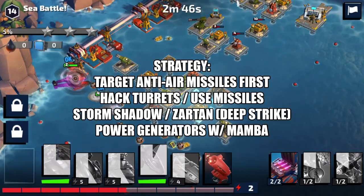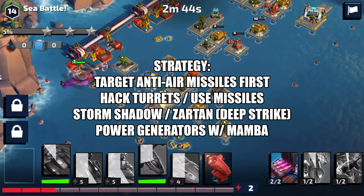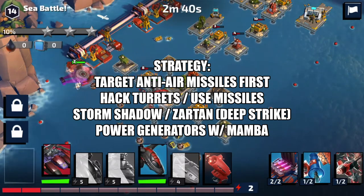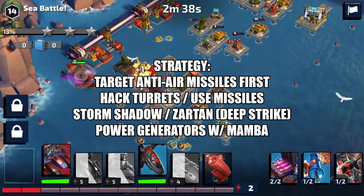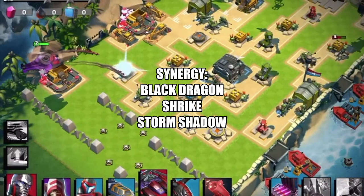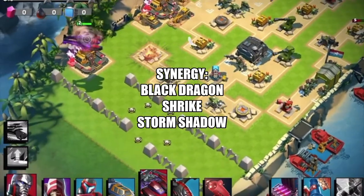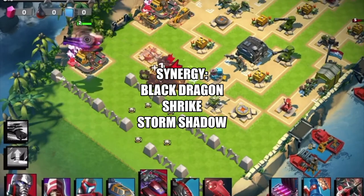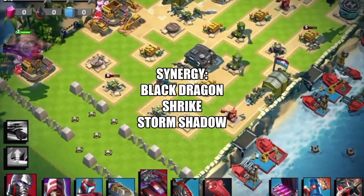So with this guy, you want to target those anti-air missiles first. Maybe hack turrets or use your own missiles. You can also use Storm Shadow and Zartan to take that stuff out, and then use the Mamba to take out the power generators. And if you're going to take out all those anti-air missiles, you might as well bring the other air units like the Black Dragon and the Shrike with you.